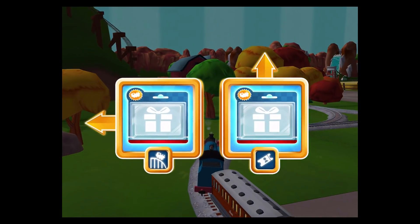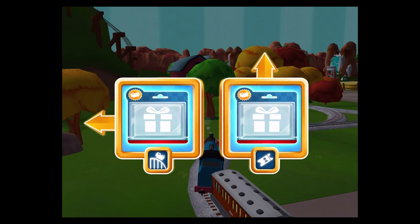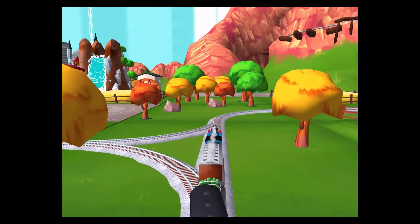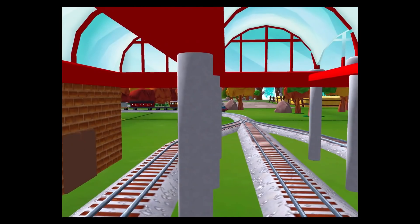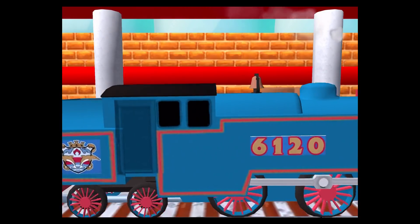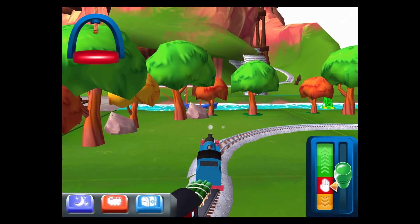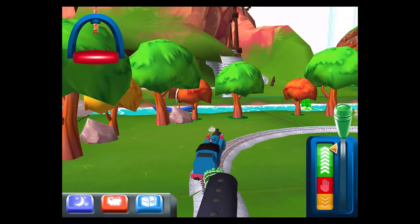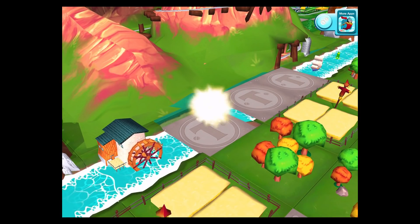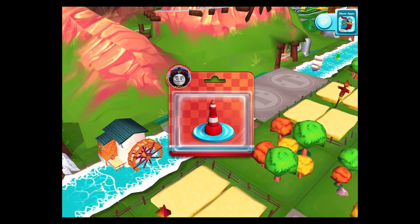Left leads to Tidmouth Sheds. Crazy Coaster Mountain. Forward leads to Napford Station. Napford Station is just ahead. The passengers have all reached their destination. And thank you very much. That's perfect. Just slice across it or tap it to open.